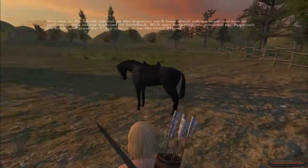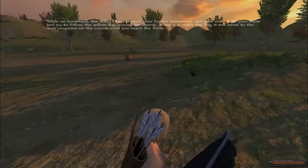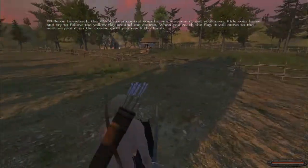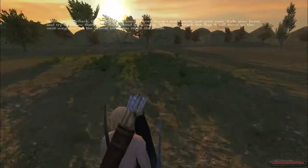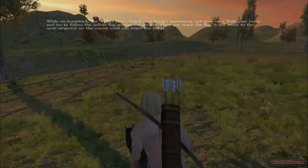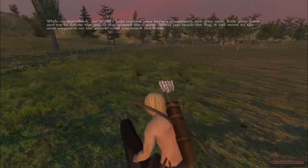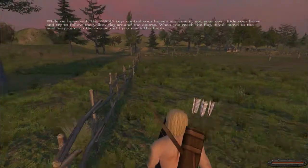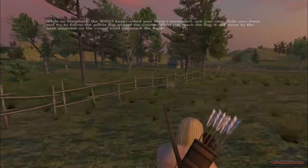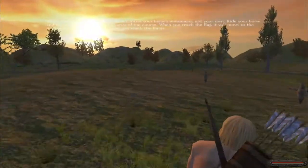Start by getting up to the horse — mount with F. WASD to ride, but I can't see the instructions when the sun's in my eyes. It wants me to move to a flag — I don't see any flags around here. There's the flag — move to the next waypoint. Where is the flag? Oh, that thing over there — that makes a bit more sense. Follow it all the way around the course — okay, it's going counterclockwise.